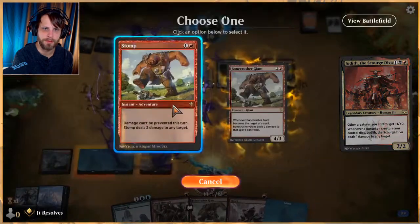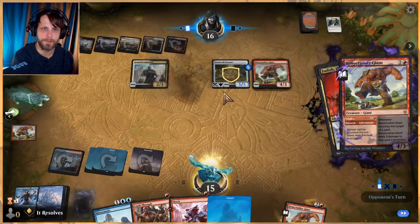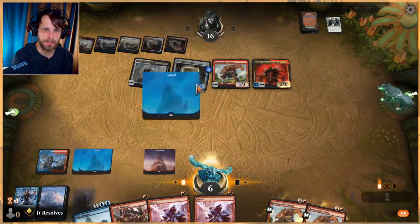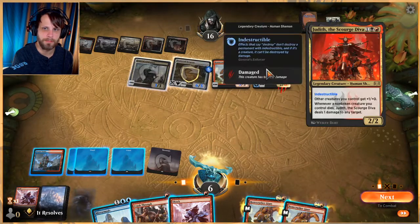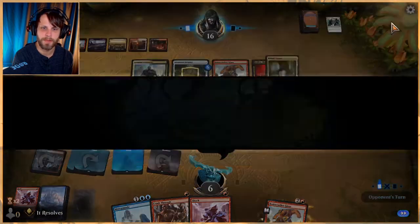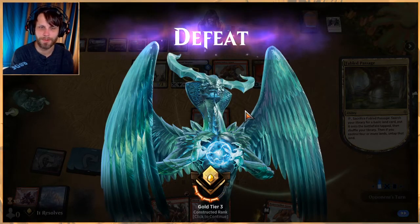We need to do this now — let's get these out of here. We can Shock this and play a Bonecrusher, which is why I use both Bonecrusher Giants by the way. Let's do that — Shock. Oh, it's indestructible! I messed up — forgot about the enforcer. So we just lose then. Well, that's fine. I think we would have lost anyway because they were pretty outpowering us, but it was worth a shot.